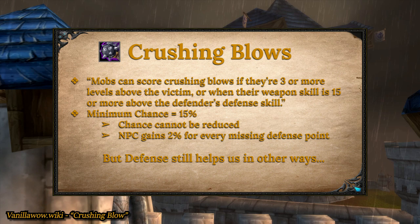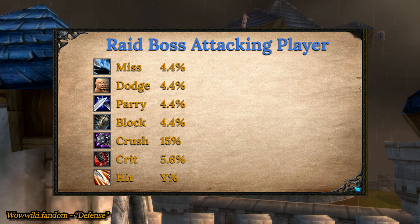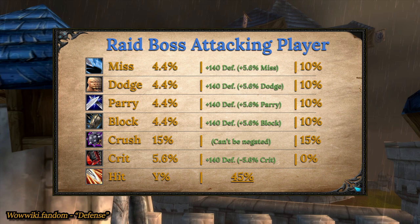Most importantly, increasing defense skill decreases the boss's chance to crit. In fact, we can entirely push it off the table. At 300 base defense, the boss is at 315 weapon skill, resulting in a 5.6% chance to crit. We need to know how many skill points in defense it takes to fully remove 5.6%, so we divide by the value of 1 defense skill point, which is 0.04%. The result is 140, so we need 140 extra defense skill on top of our base 300 — our total defense cap is now 440. With 440 defense, we now have a 10% chance to be missed and a 10% chance to dodge, parry, and block attacks. Crushing blows stays the same, but critical strike is now at 0%. The chance to be hit is now 45%.